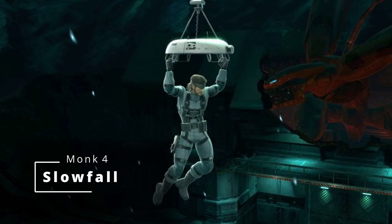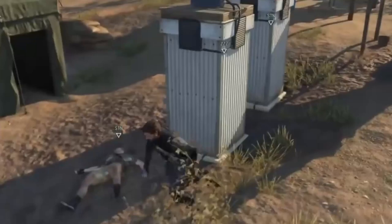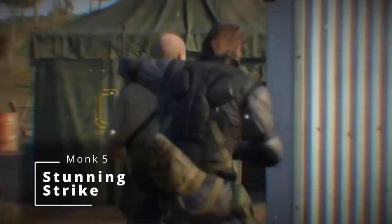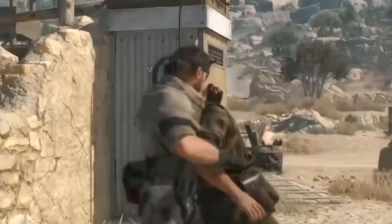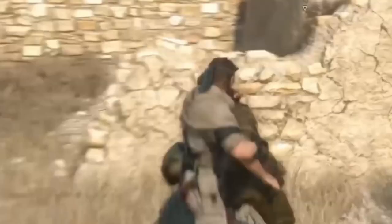At 5th level of Monk, your martial arts die upgrades from 1d4 to 1d6. You get Stunning Strike to choke out or knock out enemies close range, stunning them until the end of your next turn. And you get the all-important Extra Attack. This is part of why we jumped into Monk so quickly — I wanted to make sure we got Extra Attack as soon as possible.